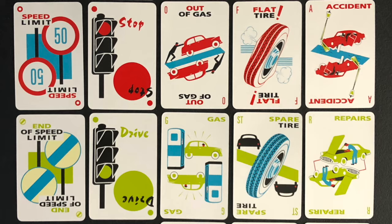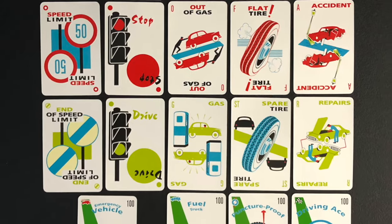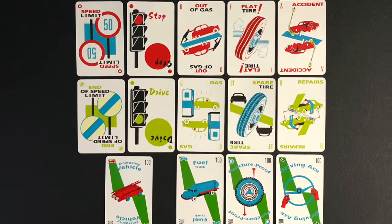A remedy card will need to be played on top of the hazard card for a player to resume playing distance cards. The drive card remedies the stop card, the gas card remedies the out of gas card, the spare tire card remedies the flat tire card, and the repairs card remedies the accident card.